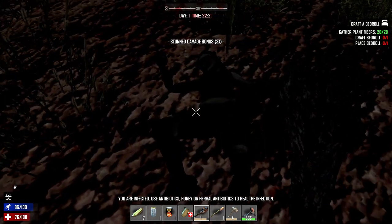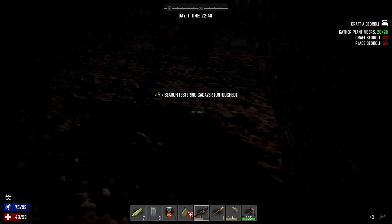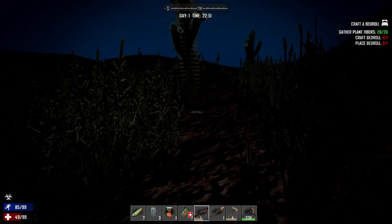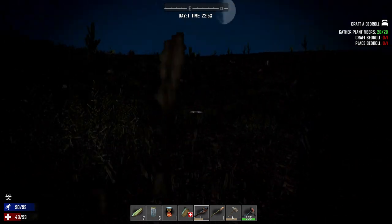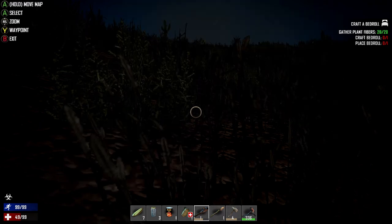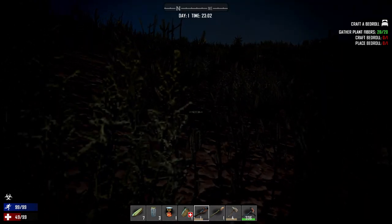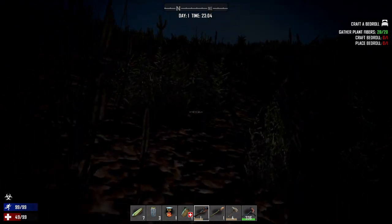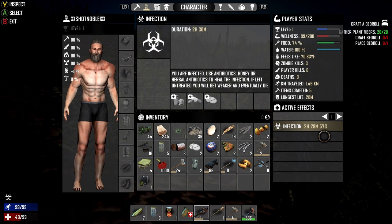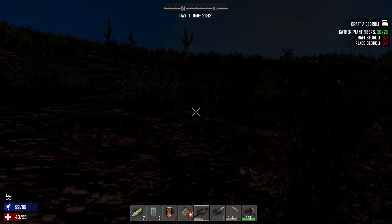Zombies can stun you. Finding a house at night is crucial because you do not want to be stuck out here. That was two zombies — I got hit only a little bit and I'm already infected. The infection basically means if you get it and you don't get antibiotics or a way to cure it, you will die within the amount of time it says. For me it says two and a half hours, so I have two and a half hours to live.